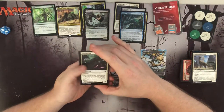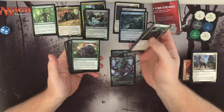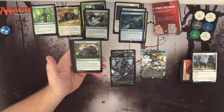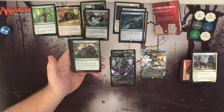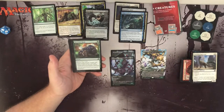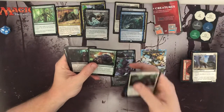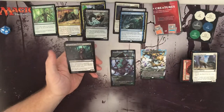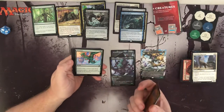Main Serval, Gust of Wind, Prickly Marmoset, Dark Bargain. Survivor's Bond — choose one or both: return target human creature card from your graveyard to your hand, or return target non-human from your graveyard to your hand. So you can do both — gotcha, got to read the card! How many times do I have to say that. Night Squad Commando creates human tokens. Plummet — still don't like that art nearly as much as the older one.